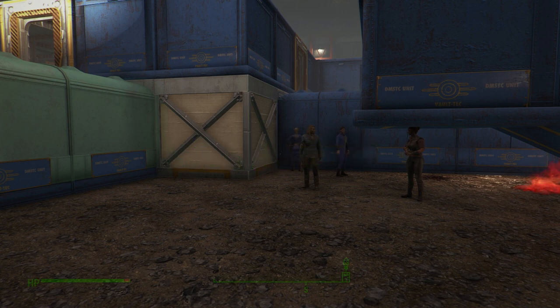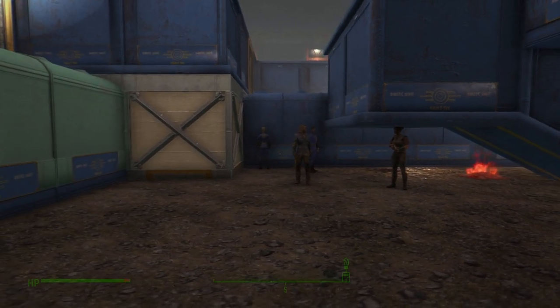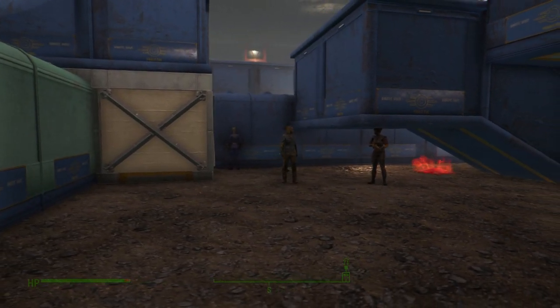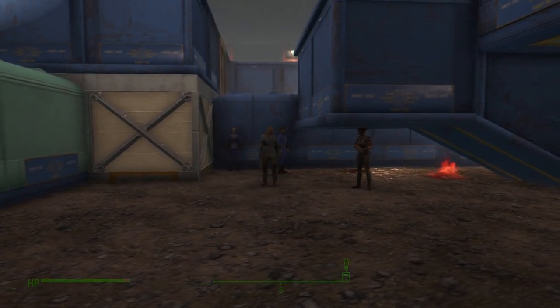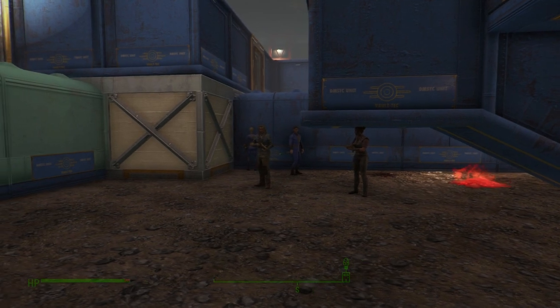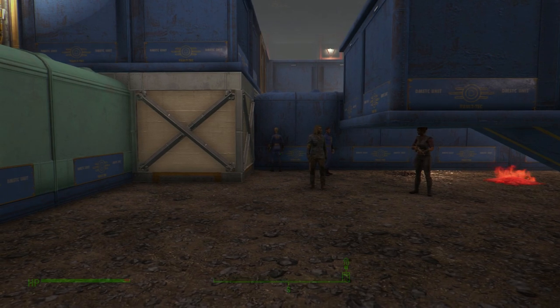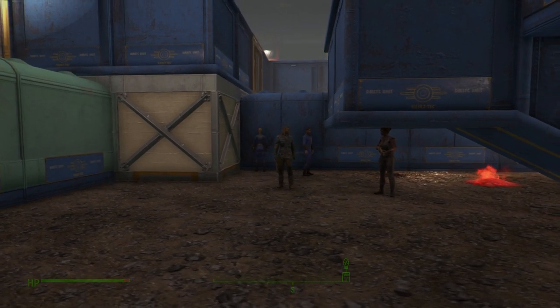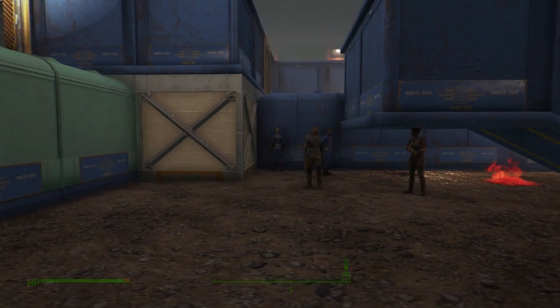Hey, what is up everyone, I'm Starlord and today's video is going to be showing you how you can track down your lost companions using the new Vault Tech Workshop DLC. I'm aware that some people have mods that can actually do this, but there are a lot of PlayStation 4 users who have lost either Dogmeat or some other companion around the world who don't have mods yet, so the new Vault Tech DLC actually comes in handy for this.